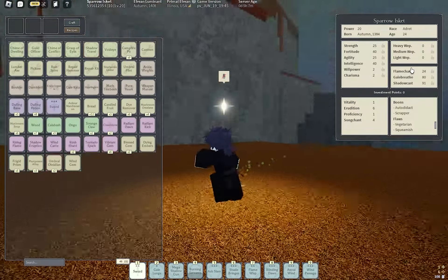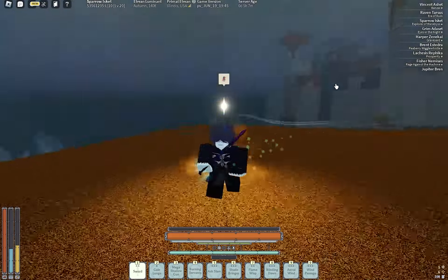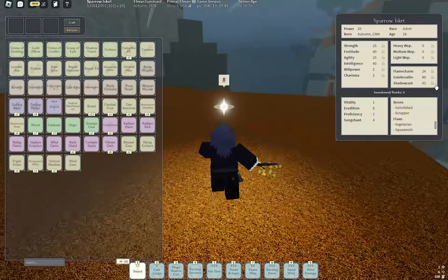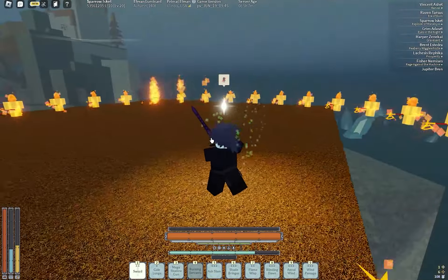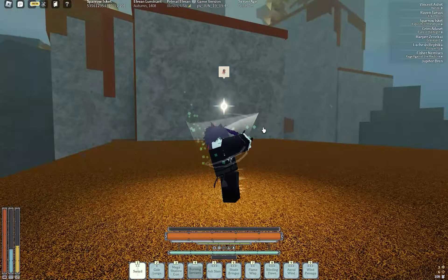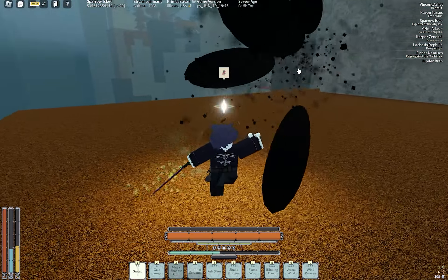Then we also have 24 Flame Charm — you could upgrade this, change the build up a little bit just to make your flame moves do more damage, but you honestly probably don't need that. You really only need 80 Gale Breath so that way it can get really big — that's what makes the Burning Thermos huge with this. And I also got 91 Shadow Cast just for extra damage, M1s, Shadow Hero Blade, and a huge shadow damage.